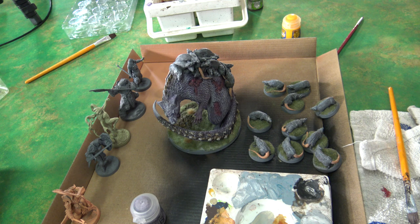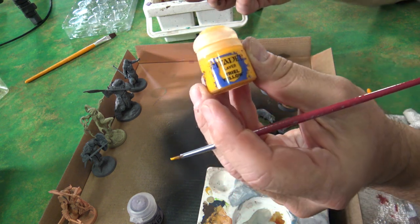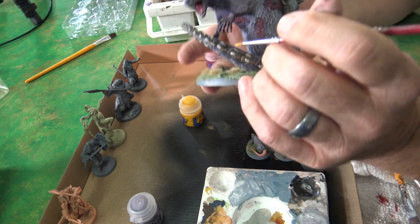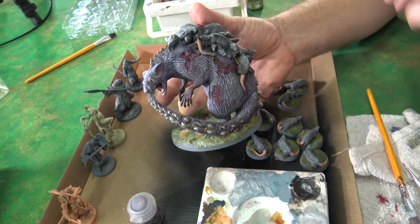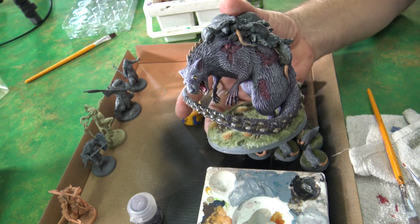I'm going to come back and show you the final step and then we are going to be done with this magnificent model. The final thing is I'm taking some Yriel Yellow and just dotting the eyes — I think dead yellow eyes are exactly what we need for this particular model — and boom, there you go. I put a little bit of Pink Horror in her ears too. I'll take some pictures — let's take the camera off and take one final look at everybody on the table.